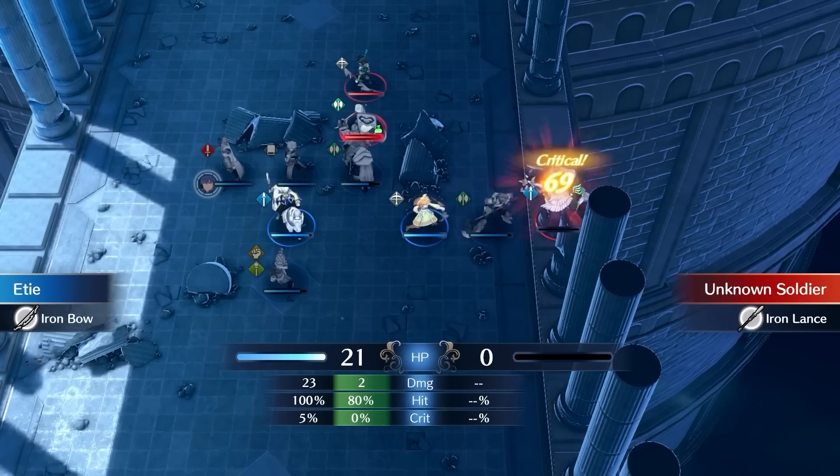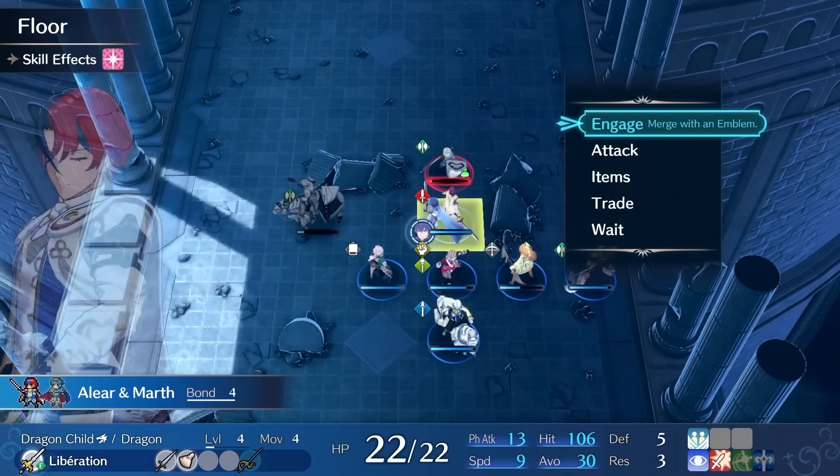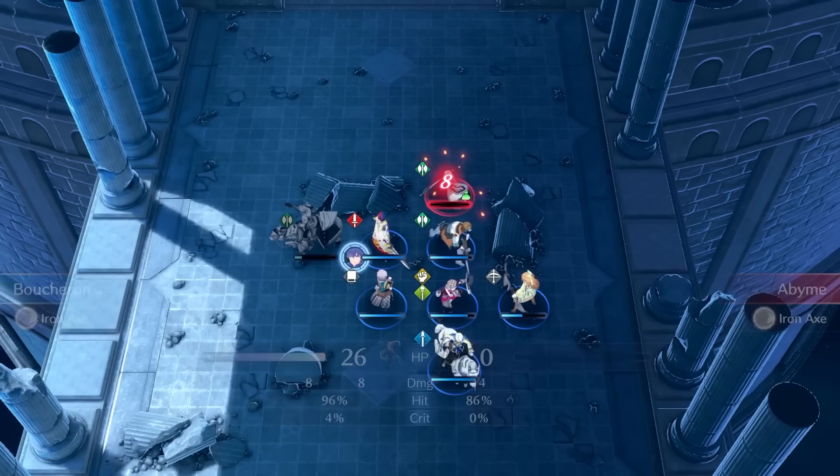My new units make clearing up the remainder of the map fairly easy. Against the boss, I try to feed the kill to Elyr for the SP, but he's too weak, and I have to make do killing them with Boucheron.